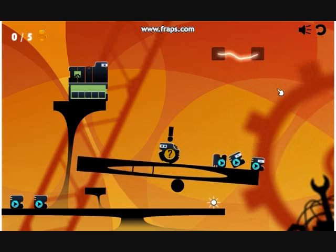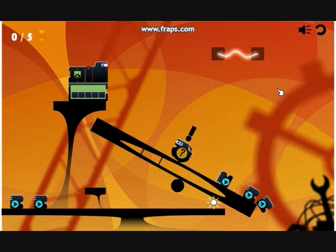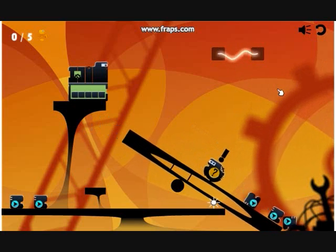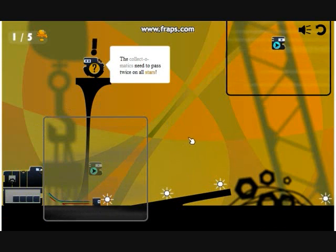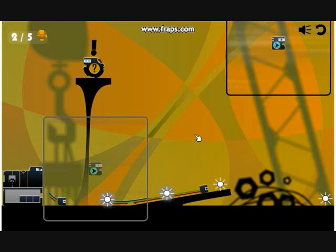Mechanica is a physics puzzle game which uses a box2D engine to simulate the world around us, based on Newton's laws. The goal of the game is to gather energy stars by sending small robots, collect-o-matics, over them.